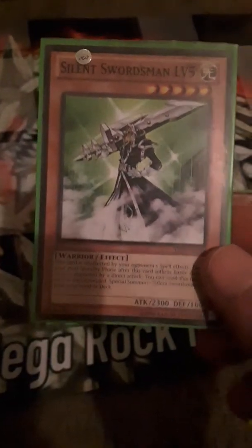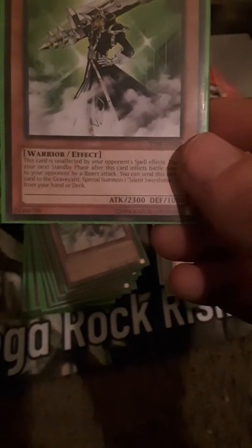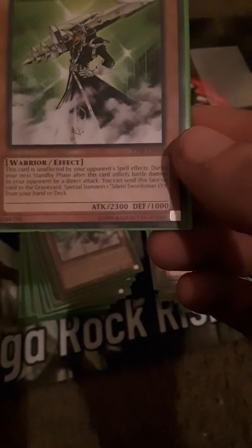And then, speaking of the devil — Silent Swordsman Level 5. Warrior effect, 2300 attack, 1000 defense. This card is unaffected by your opponent's spell cards and spell effects. During your next standby phase after this card inflicts battle damage to your opponent by a direct attack, you can send this face-up card to the graveyard to special summon one Silent Swordsman Level 7 from your hand or deck.